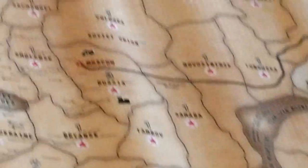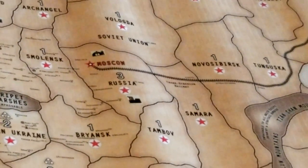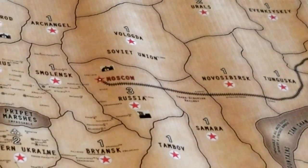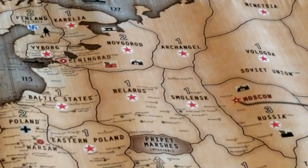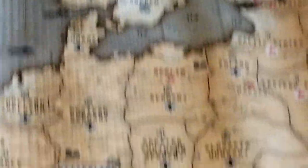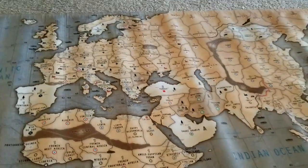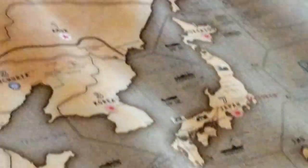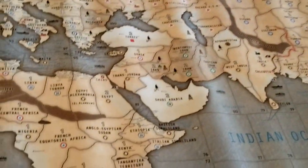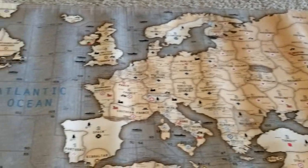One thing I did that I wanted on this map — that wasn't there originally — was that using the Corporal Clegg sticker paper, I printed out the industrial complex, air base, and naval base icons just for ease of setup. So there it is — the Lieutenant Dan Bloodbath map 2.0 in all its beautiful color and glory. Looking forward to using this in upcoming games and for years to come.